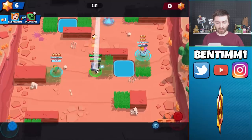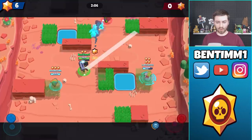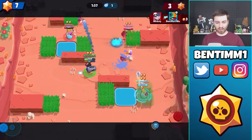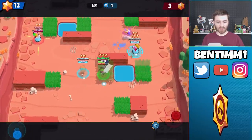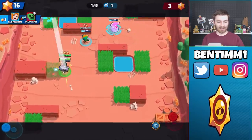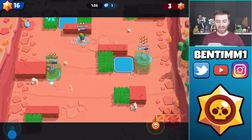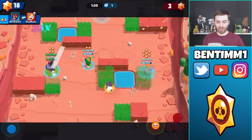The energy drink just spawned, so we have to be sure to get it. It could be helpful with our Leon, because he can basically go invisible if he has it. I'm going to go for it and try to back these guys off. The Spike was going for the energy drink and didn't even get it. Our Leon does not have the star power though. He got hit by the Piper while he was invisible — that's really unfortunate. But we are landing some nice shots. Piper is going insane right now, sniping and one-shotting everyone because she has the energy drink.